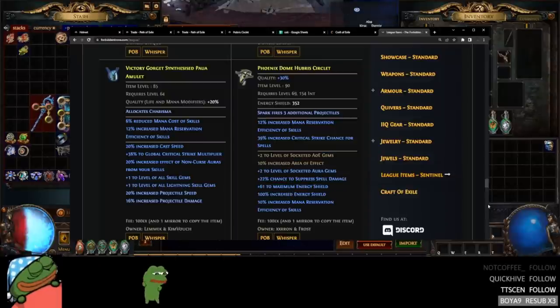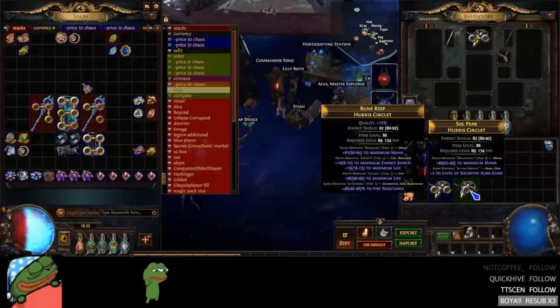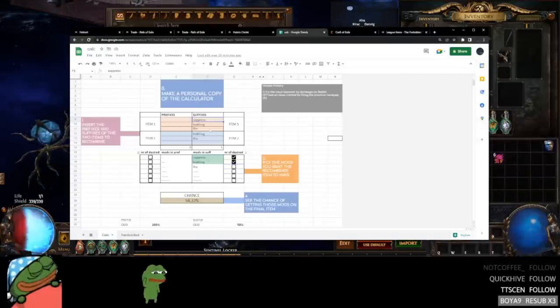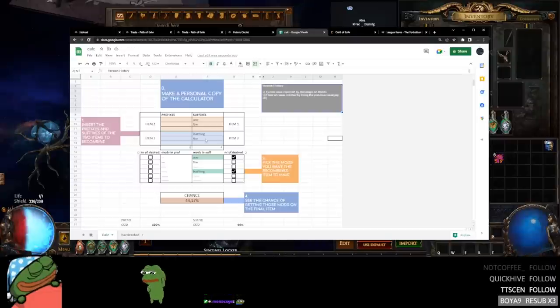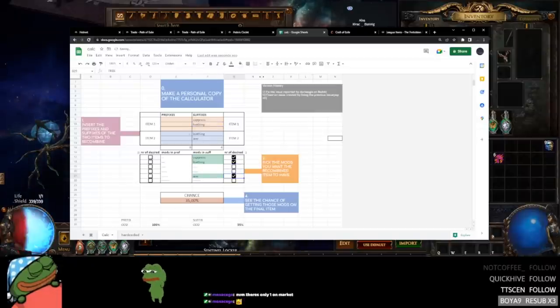I'm not going to go for mirror tier right now. I already set up one which is Loathing Essence, and then I got socketed aura from the Delirium Essence, so we've got to try to recombinate this now. The calculation is: for AoE it is normally a 33% chance, but if we benchcraft a second suffix on there — like the same matching one — it's a 44% chance of moving together. And then once we do that, what we want is Loathing and AoE, and then we're going to create suppression-Loathing. After that it is a 35% chance of finishing our suffixes.